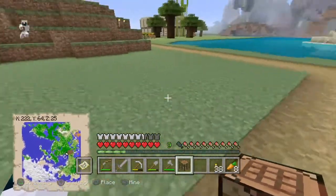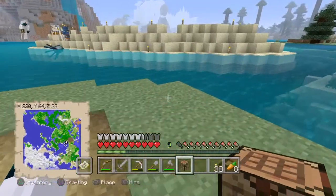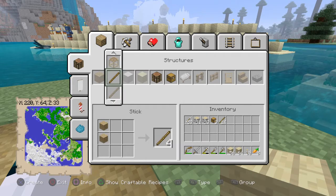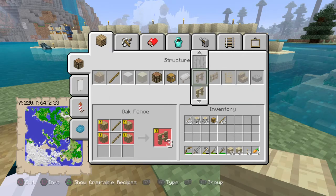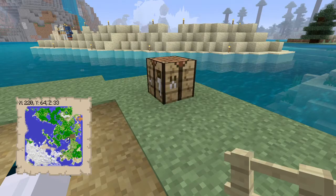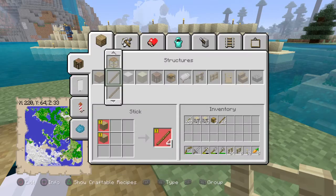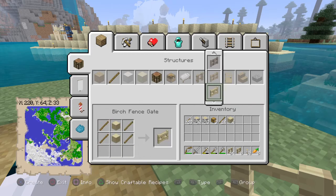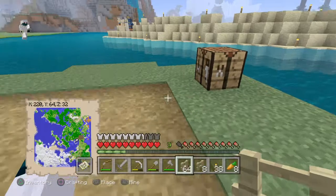Where should I place my crafting table? Let's just place it there — that'll do. Let's make a ton of birch planks, two stacks will do. Make a stack of sticks, then make a ton of fences. And I need a birch fence gate — apparently I need two more planks. There we go, that'll do.